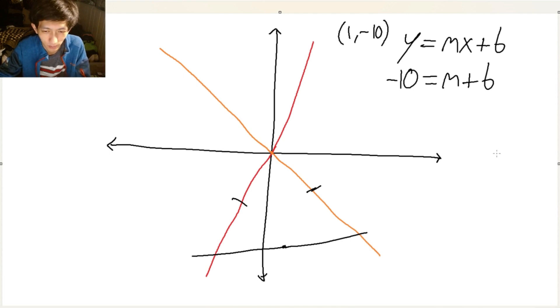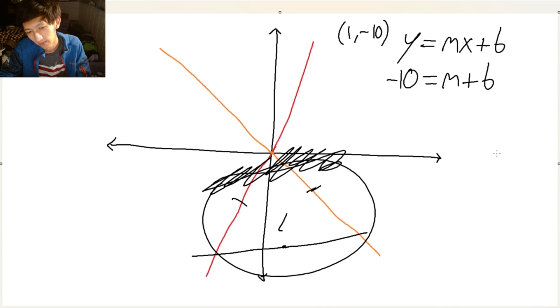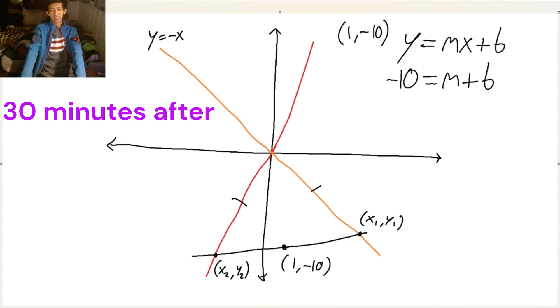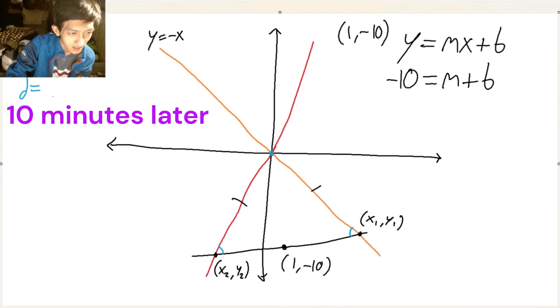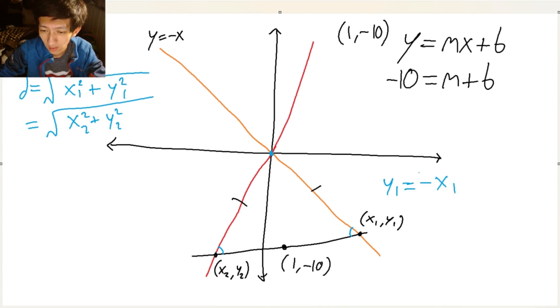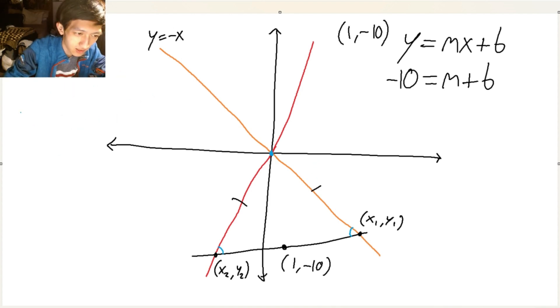All I can see is my beautiful face here. I have an idea — wait, wait, wait. Stop. What do I do? The distance — I don't know where I'm going with this — the distance from the origin, the distance here to here. X1. Oh my god. We can find m! Yes, we can find m. Why didn't I think of that sooner?